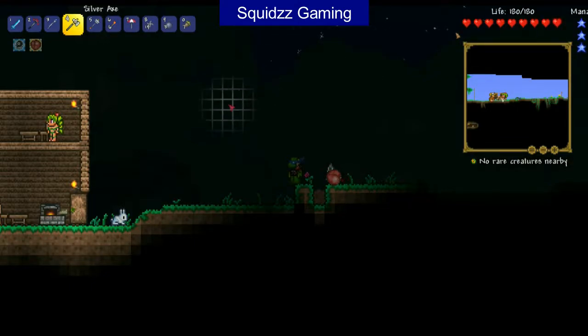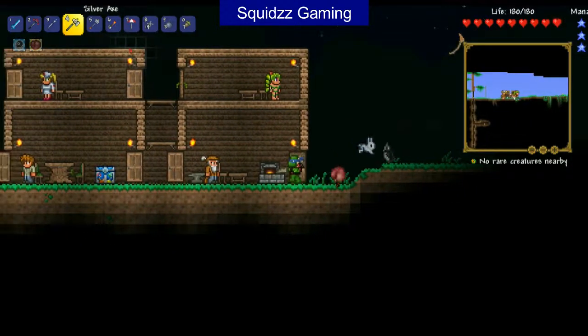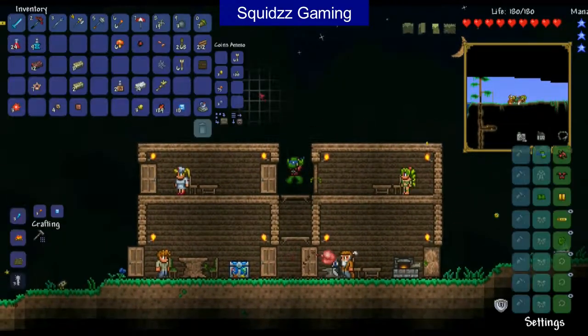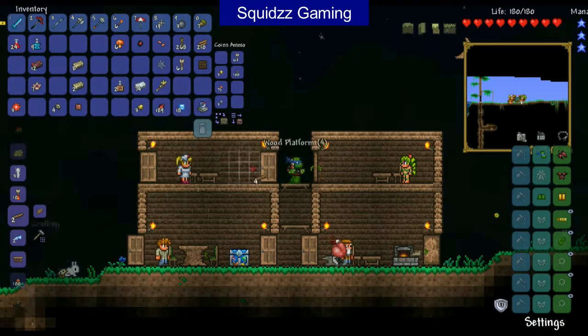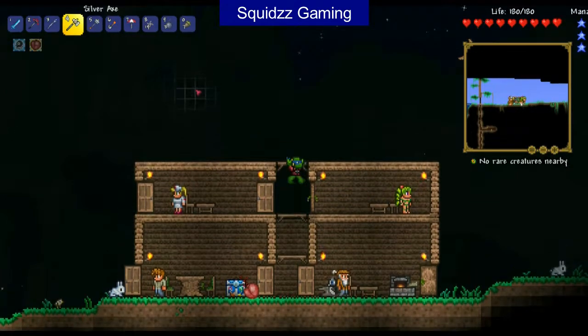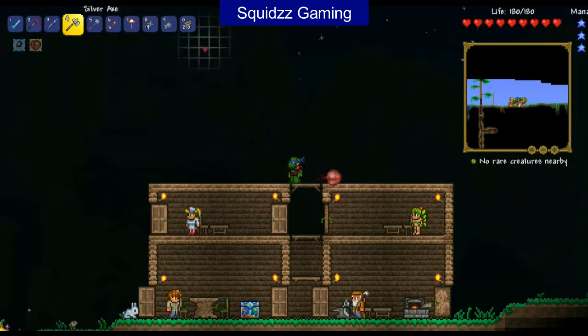In the last episode guys, as you know, we fought the Brain of Cthulhu but it didn't go too well. I thought we'll save it for the next episode, because today we're going to do some more house decorating. We need to because it's pretty small for now and we're going to get some new NPCs very shortly. I did cut down quite a few trees in between episodes.